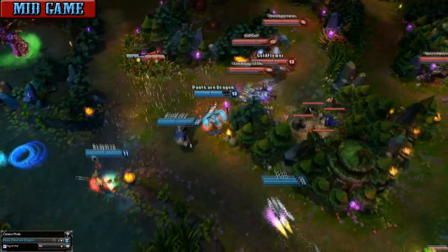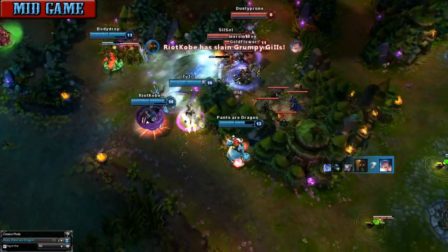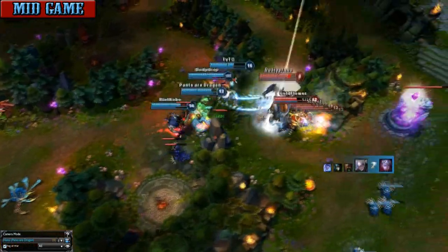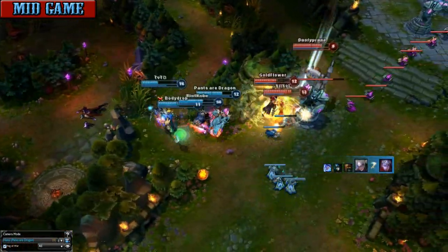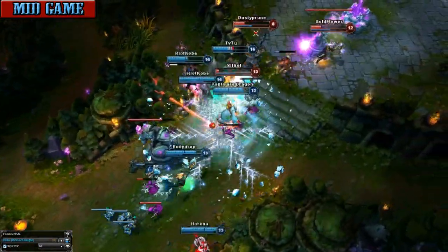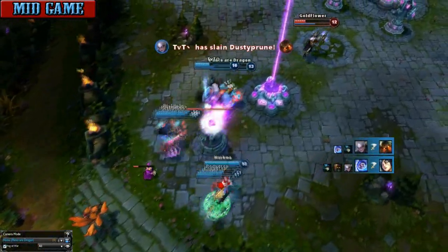In teamfights, since you're a support jungler, your teamfight mindset is to ice ball whoever's in front and blood boil someone around you, preferably an AD carry. Also, if there are any creeps around, just consume it so you get those missing hit points back. To use your ult, you basically want to make a zone between the enemy and your back line, so if they want to get to your back line, they have to go through you.